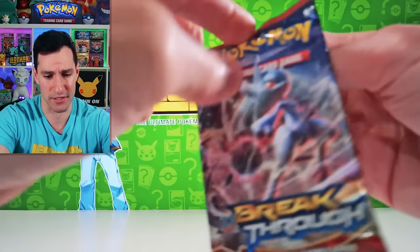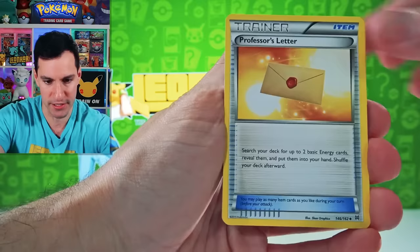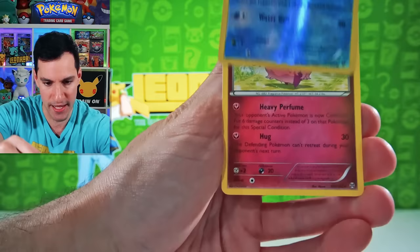Breakthrough is the next set — we are currently in the XY generation. No guesses of the energy. Haunter, Ledyba, Biplop, Magnemite, Noibat, Ralts, Skiddo, and Aromatisse. Non-Holographic.